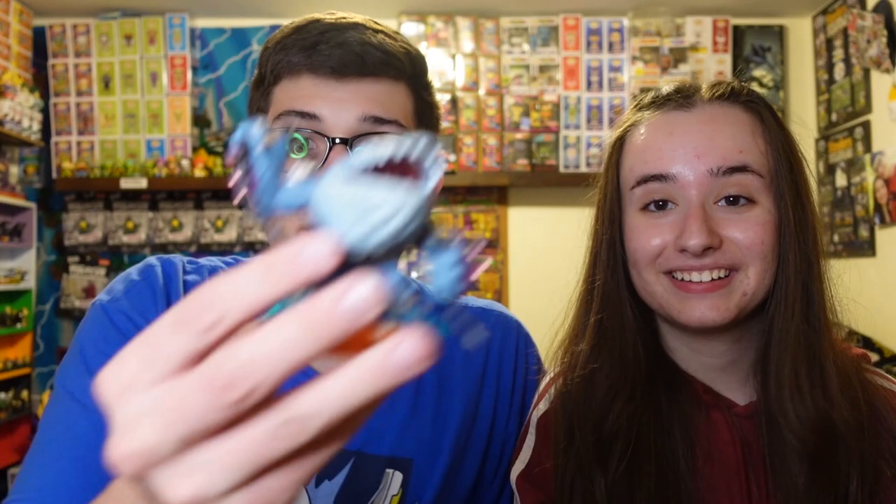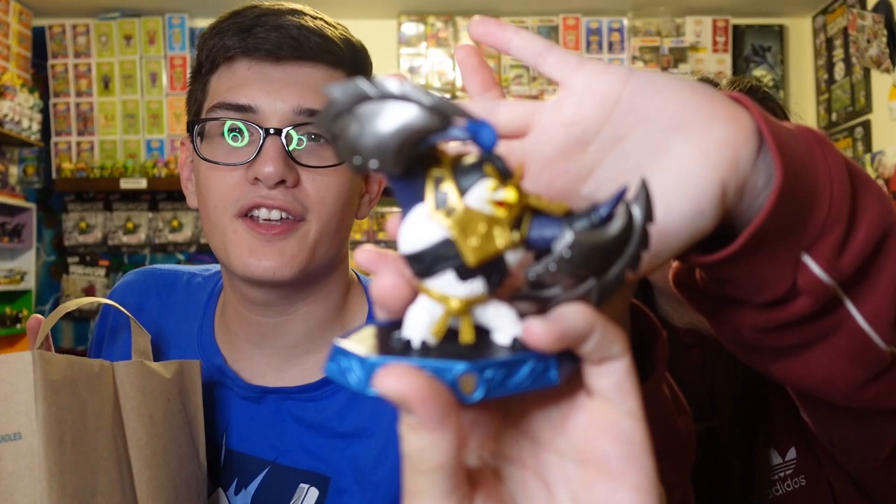The bags are all divided by element. Going into the water bag — we got a Thumpling, we got a Zap Series Two, that's awesome. We got a Gill Grunt Series One, a Freeze Blade — awesome. We got a Riptide — that's awesome. Oh chill, it is the Headless Horseman! Dark Snapshot — we actually just got that in the last lot but we want to keep it.